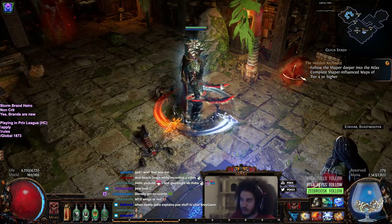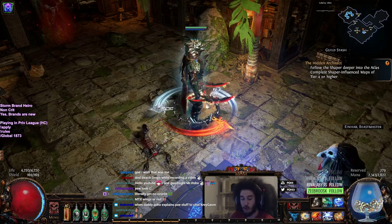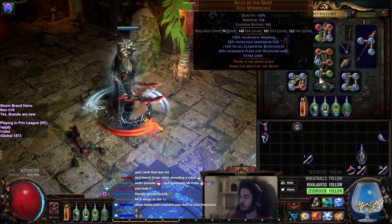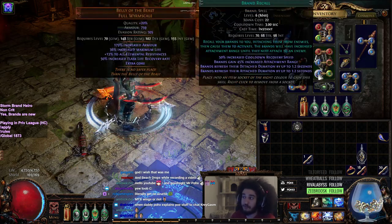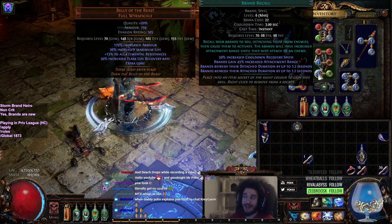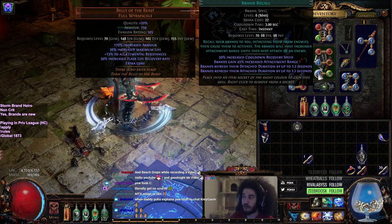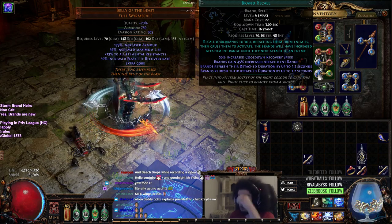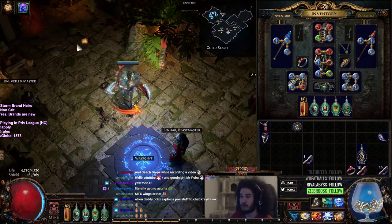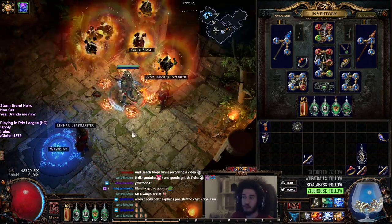There is a way to bypass this limitation — there's a support gem called Brand Recall. Brand Recall has a max of level 6, can be supported with things like Empower, and as you level it up it gives cooldown recovery to the skill itself. When you use Brand Recall, it will pull your brands to you — you can have up to six brands out, which is the max.